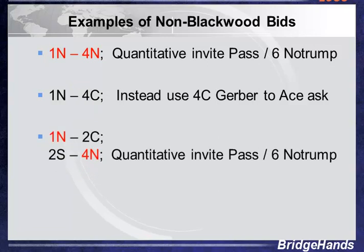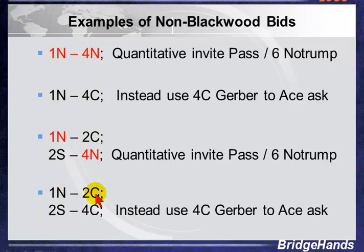Similarly, if it goes one no trump by ourselves, partner does two clubs Stayman, we say two spades, partner does 4 no trump — by agreement, everybody likes to play this as quantitative because we started in no trump. If we wanted to show aces, we do the Gerber type of bid: one no trump, two clubs, two spades, four clubs — that's the standard bid used these days. If your partner doesn't have this agreement and they're a social player, they may prefer the other treatment. If you're a duplicate player, most people understand that when you want to ask for aces in no trump, you use four clubs.